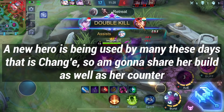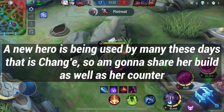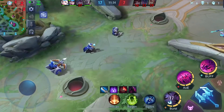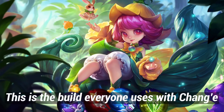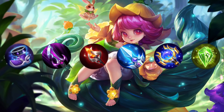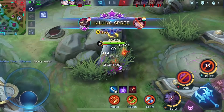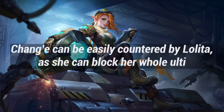A new hero being used by many these days is Zhask, so I'm gonna share her build as well as her counter. This is the build everyone uses with Zhask. Zhask can be easily countered by Lolita, as she can block her whole ultimate.